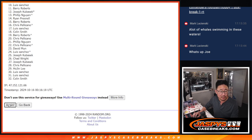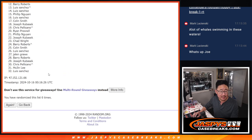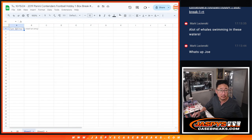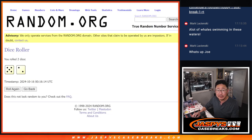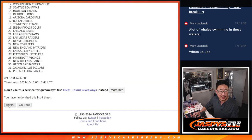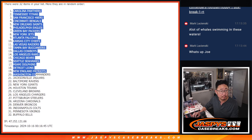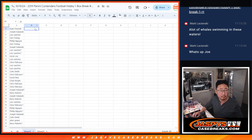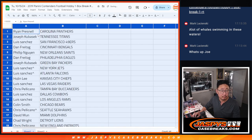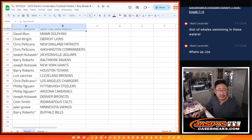Rolling seven times for names, then another seven times for the teams. Here's the first half of the list right there, and the second half of the list right over here.